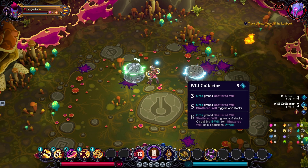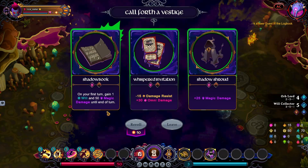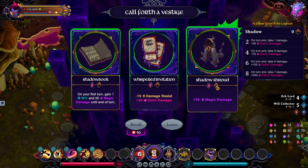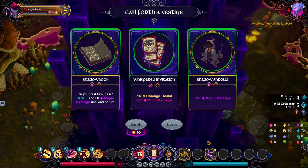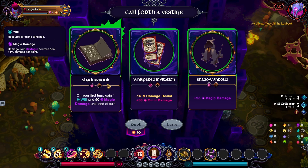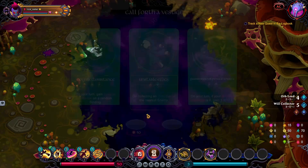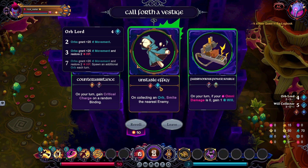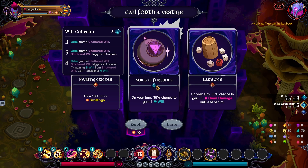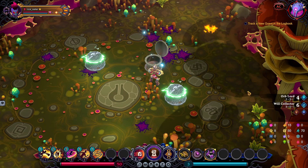Got crits — cool. Plus one Will Collector, keep it coming. Oh this is bad — I would usually take this because it's Magic, so increased damage, but then you have a ton of Shadow damage. I can probably get away with it because I have Orb Lord and Mitosis to soak up damage from Shadow. This still kind of sucks though. And it's Smite — I hate having different item sets. Singular ones would have been great.